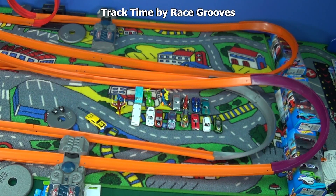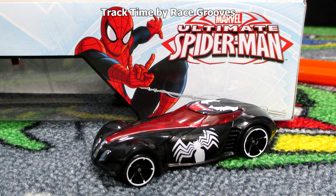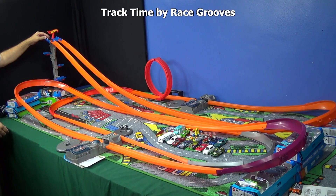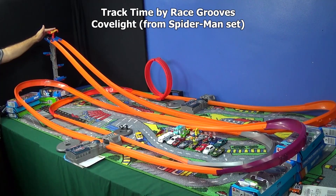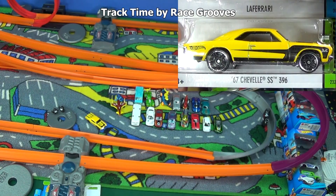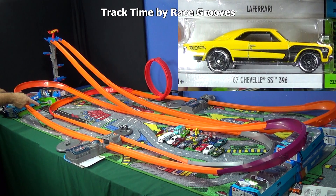We'll go ahead and let Cove Light get time again. He's going to be on the right side. It helps if I turn the boosters on. Very nice — came through the booster, stayed on the track. Let's see him in the loop. Excellent! Now it's time for the 67 Chevelle SS. He didn't handle the curve very well, but he did make it through the loop.